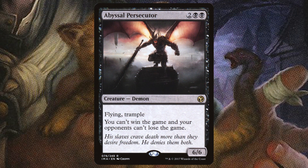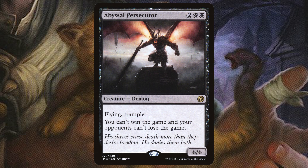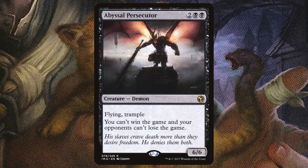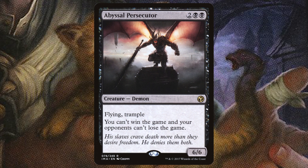Moving on to creatures. Let's talk about Abyssal Persecutor. It's a 6/6 flying trample. You can't win the game and your opponents can't lose the game. Giving this to an opponent is a very silly thing to do — if we're at zero life we're not losing the game, and if they have a win con they're not winning either.